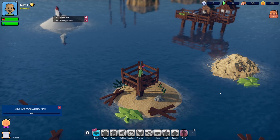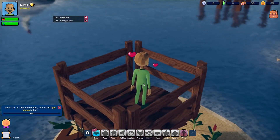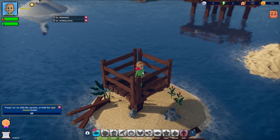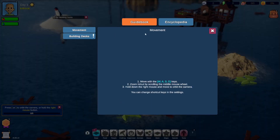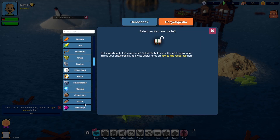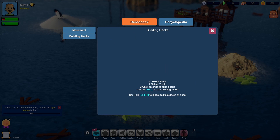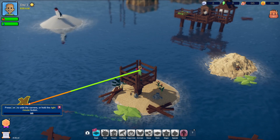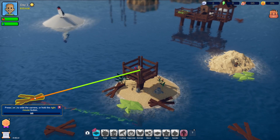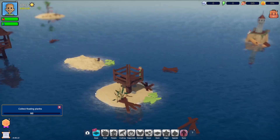Welcome to the game itself — just look at it, it looks absolutely stunning. We're actually walking around as our character, who is playable. There's a guidebook, WASD movement, and an encyclopedia with all these different things. Building decks — let's have a look at the guidebook. We've got hunger to look after as well which is pretty cool. Press to orbit the camera, hold the right mouse button. We need to collect floating planks.